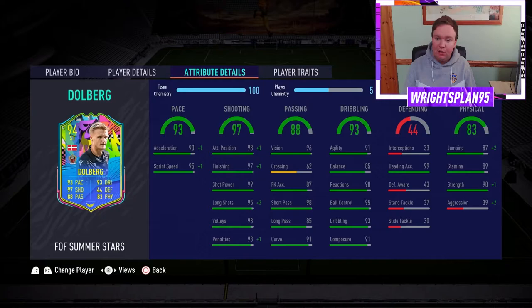Dribbling wise, 93 — he's got 91 agility, 85 balance, with 90 reactions, 95 ball control, 93 dribbling, and 91 composure, which is vital for a striker. Defending wise, absolutely woeful, apart from 99 heading accuracy. Match that with the 87 jumping, he should be pretty good from crosses and corners.